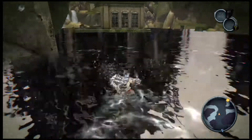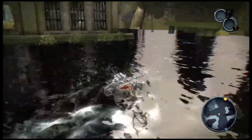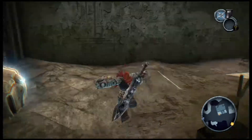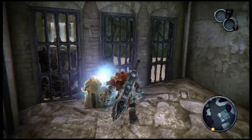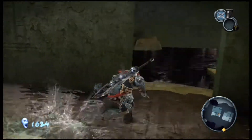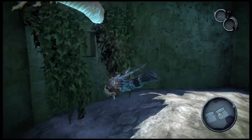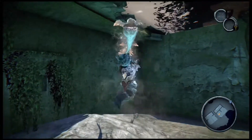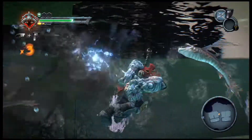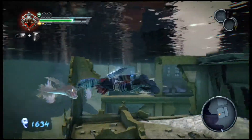Alright, now we can actually see the artifact chilling down there - we're gonna go down there real quick, and there's a chest right here. Let's go ahead and grab this thing first, and then we'll head on inside this building. You can't go through that window. I wish you could lock on to these fish but you can't. Alright, we gotta go the other way.